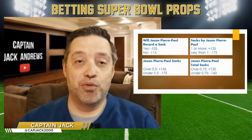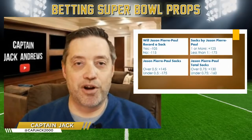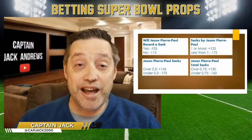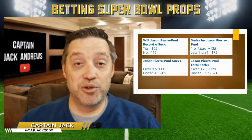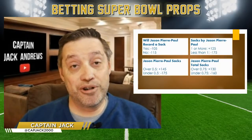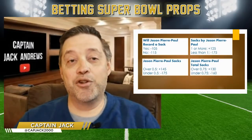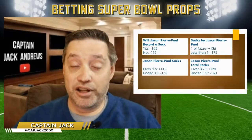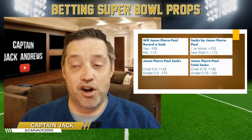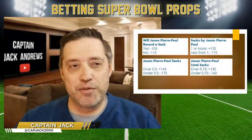A fourth book had it at 0.75 sacks, which is actually better because you can't have three-quarters of a sack — it removes the push ambiguity. This brings up an important point: sportsbooks are in such a hurry putting out hundreds of props that they can get sloppy with wording. You may have to fight a grading decision. In regulated environments you can go to the regulator as arbitrator; it often comes out in your favor.